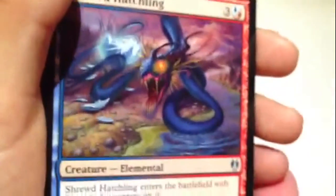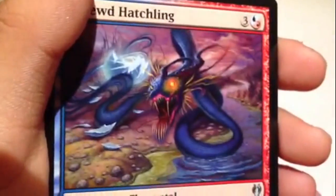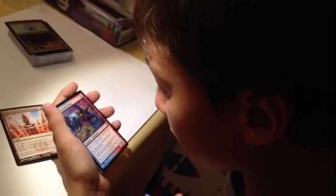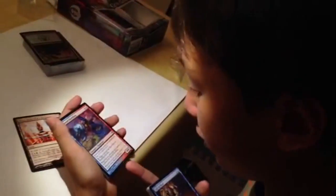It's like four mana for a 6/6. But I think its ability is kind of disadvantaged. Shrewd Hatchling enters the battlefield with four minus-one minus-one counters on it. Oh, I guess this is quite good because you get to remove a minus-one minus-one counter. I have another one - don't know why they put doubles. Doubles are always annoying.